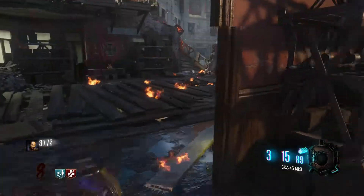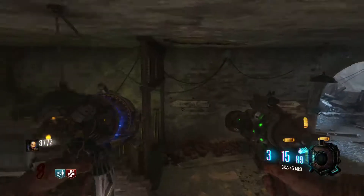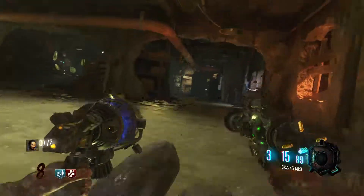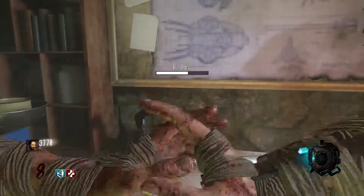After you get all the parts, what you want to do is run down to the only buildable location on this map, which is down in grandma's flooded basement. You run up here and create the Guard of Fafnir.